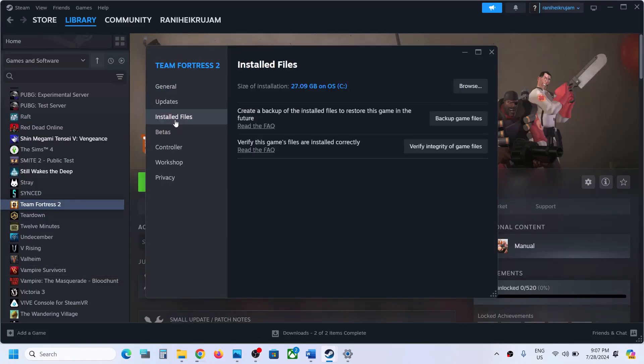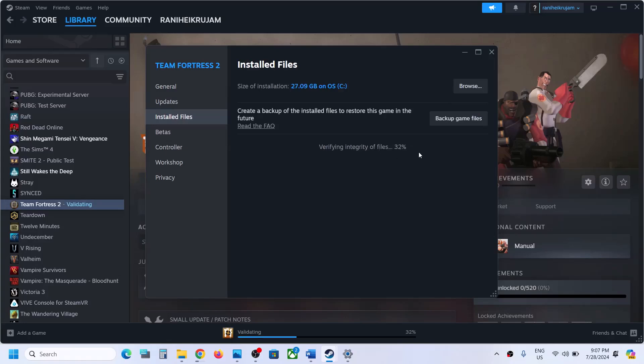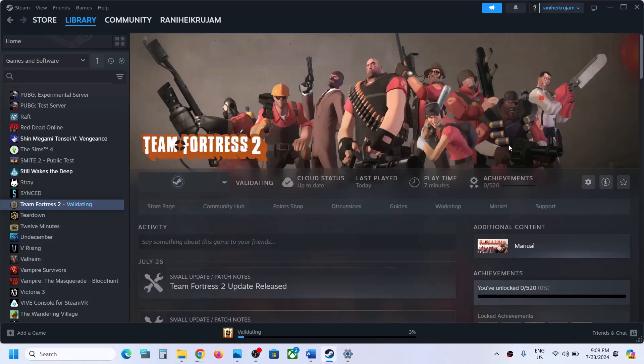The last step is to verify the game files. Go to the game's Properties, then go to the Local Files or Installed Files tab, and click Verify Integrity of Game Files. Once the verification is 100% complete, launch the game and check the sound. One of the steps in this video should help you get the sound working on your Windows computer. Thank you for watching — please like this video and subscribe to my channel.